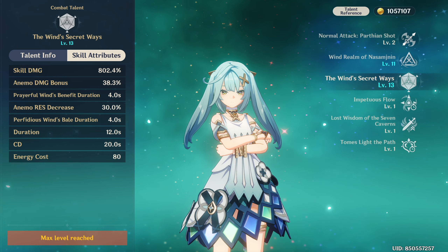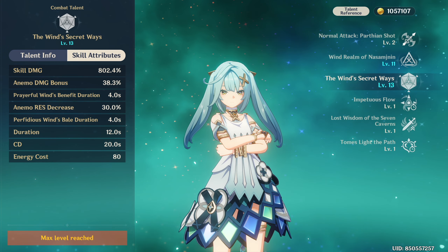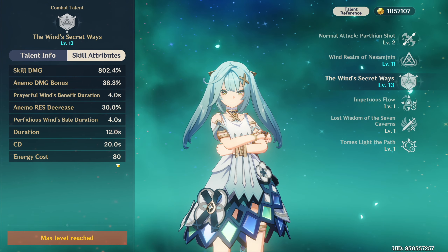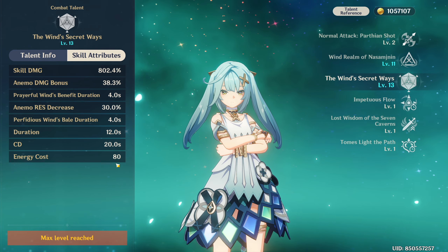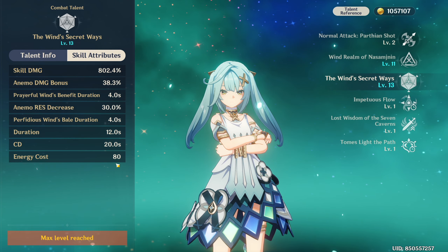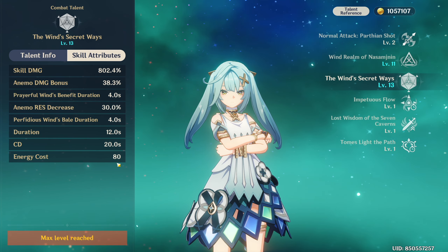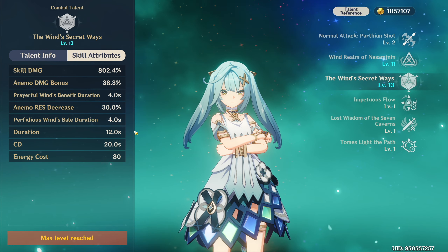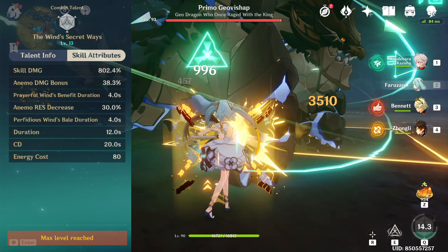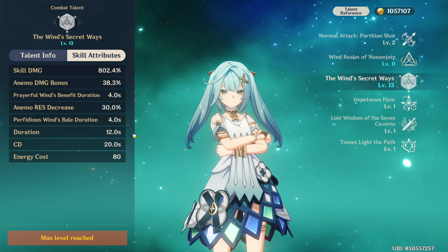This burst's biggest con is its massively high energy cost of 80. Prior to C6, Farazhan's own energy generation is not fantastic, driving her ER requirements up significantly. The burst's Anemo damage buff scales directly off the talent level, so it is easily the most important talent to level. At C6, this burst also gains both energy generation and crowd control capabilities thanks to being able to proc her skill off-field — more on that in the constellation section.